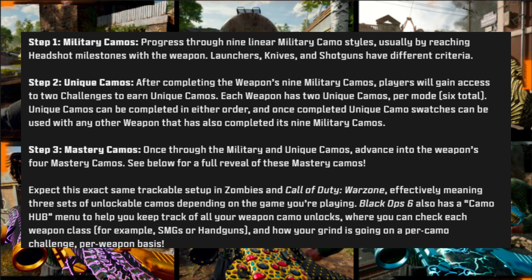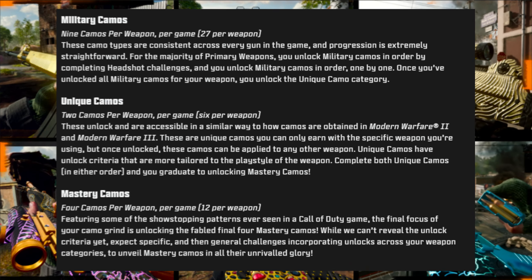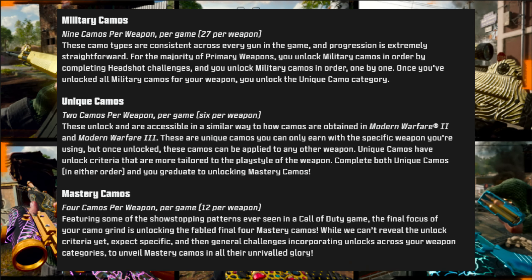You have three sets of camos to unlock for every single mode — Warzone, multiplayer, and zombies. So that's going to be crazy. Nine camos per weapon per game mode, which is 27 per weapon — a crazy amount for military camos. Then two unique camos per weapon per game mode, so six per weapon — pretty light. And then mastery camos, four per weapon per game mode, which is 12. I'm hoping there's an ultimate camo after completing it because mastery rewards have been terrible. Hopefully we get something good this year.